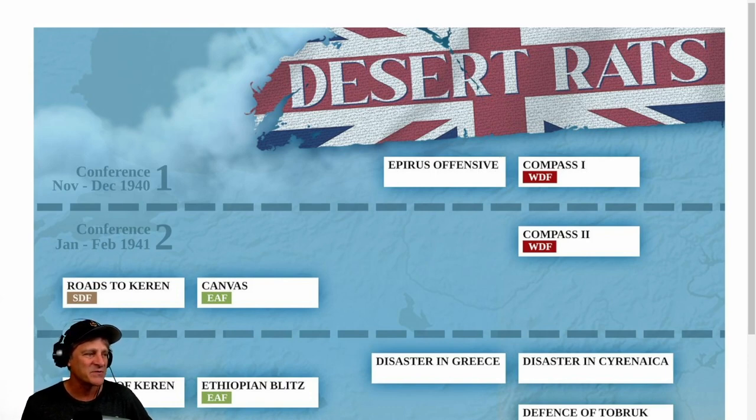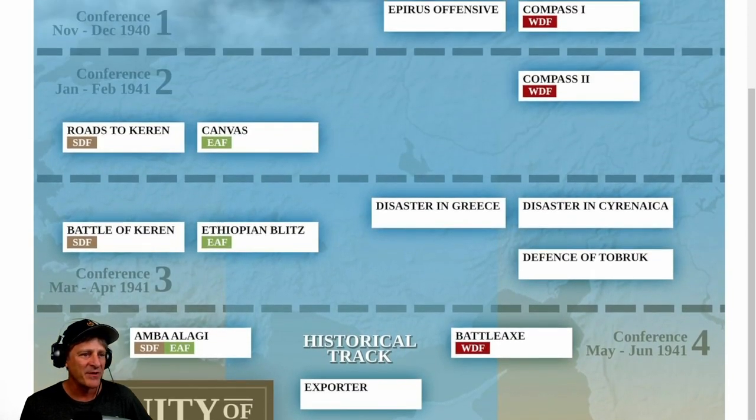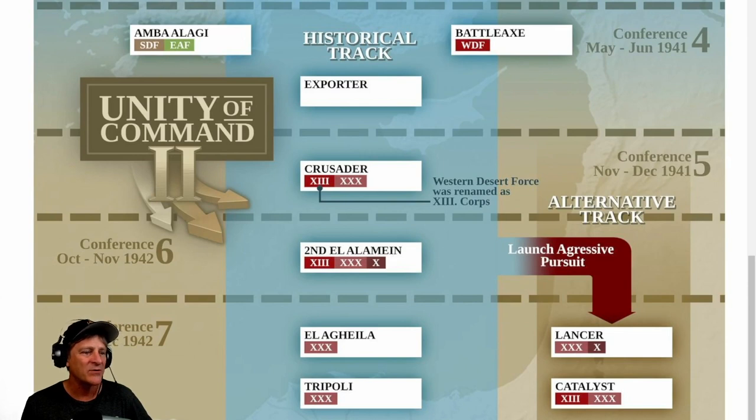So you've got Epirus Offensive, Compass 1, Compass 2, and I think 21 different scenarios. Many of the names you'll probably recognize — places like Defense of Tobruk, Disaster in Cyrenaica, Ethiopian Blitz, Disaster in Greece, Exporter Crusader, Second El Alamein, El Agheila, Lancer Catalyst. Towards the bottom the campaign track branches out a little bit, and I think this depends on how well you do. You have basic objectives and advanced objectives, and if you get enough of those bonus objectives, you can unlock different tracks in the campaign.